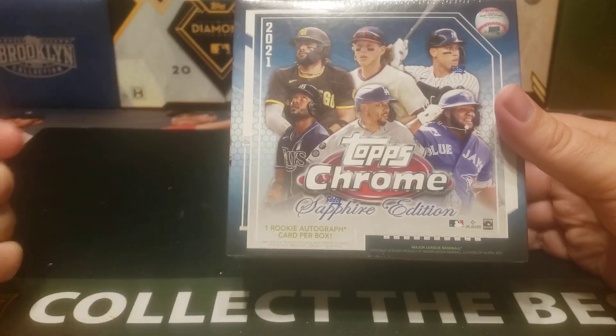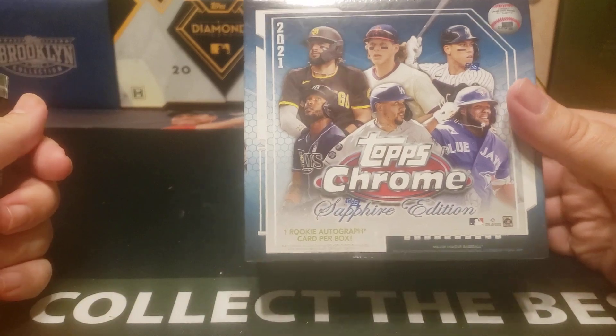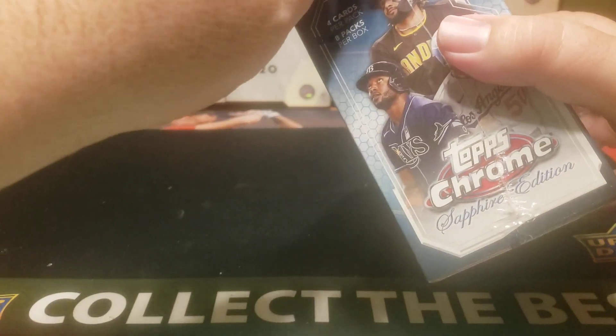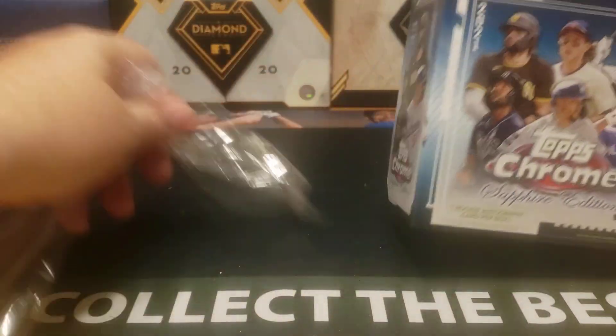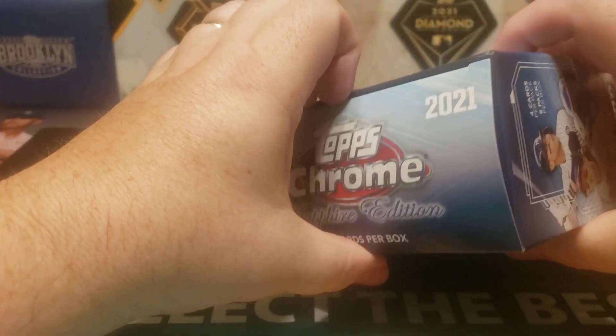This version still had one rookie autograph card per box. I thought it would be fun just to open up another one of these. I haven't opened up a Sapphire box in quite a while, mainly because I keep missing out and forgetting about it. Plus, I don't like the new format which doesn't include an auto. But it's basically roughly the same price I was paying for these back when they were exclusive to the Montgomery Club members. So, 8 packs per box, 4 cards per pack. Let's see if we get a decent rookie auto.